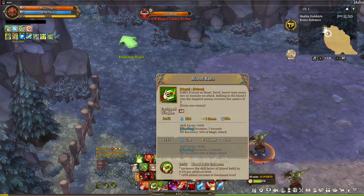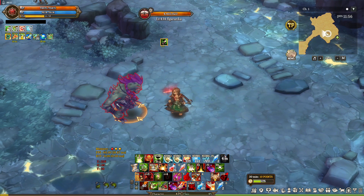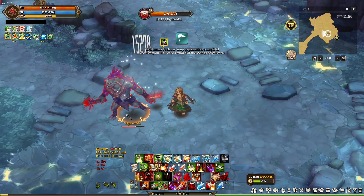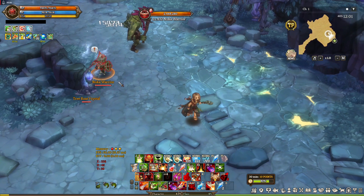Bloodbath and Bloodsucking. Bloodbath is a Damage Over Time skill that makes enemies bleed if the target is a Beast, Insect, or Devil type, or if they are inflicted with Hexing or Curse Debuff, which Bone Pointing can deliver. So if you use Bone Pointing first and inflict Hexing, you will be able to absorb HP even if the target is not a Beast, Insect, or Devil type. Be close to the enemy because the bleeding animation is the one that heals you. Bloodsucking works the same way, but it's a channeled skill so you need to hold down the button to continue absorbing HP.